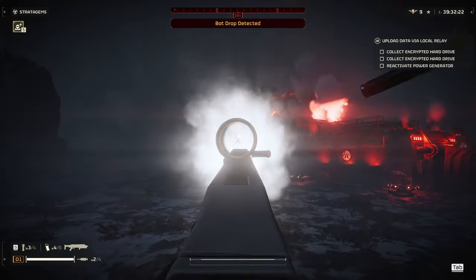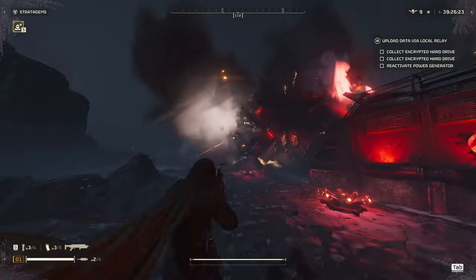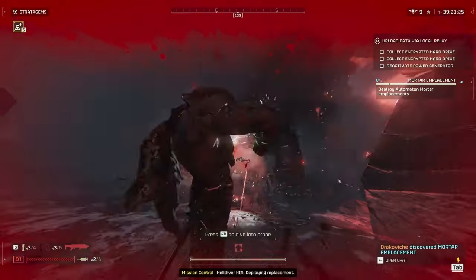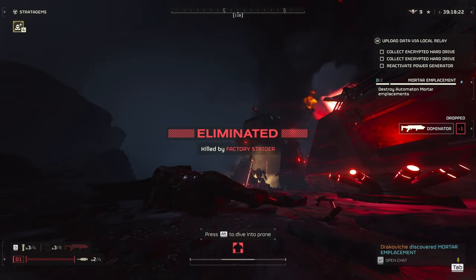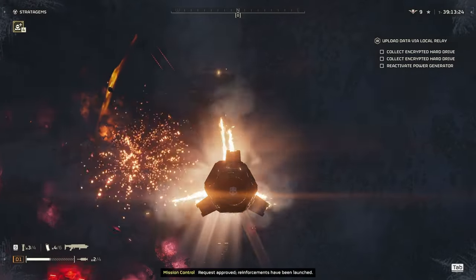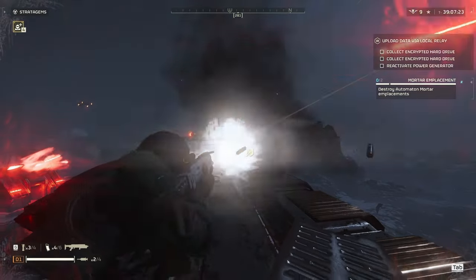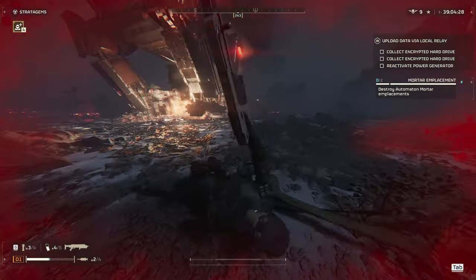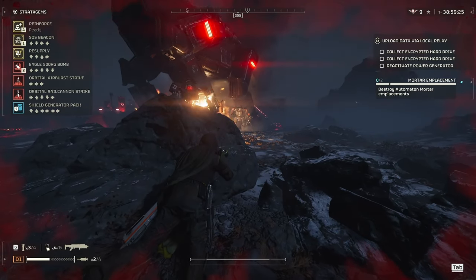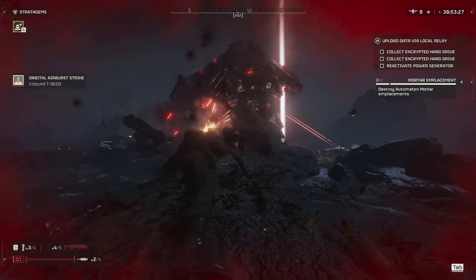Next up we have the Factory Strider. In my opinion the main weak point will be the 2 laser turrets underneath the chin. These weak points only take a few shots each with the Jar-5. Once they're destroyed it can't really shoot you except for the laser turret on the top. Just be careful for the devastators that it releases from the bottom. If you do die you can get on top; however, the Jar-5 can't do any damage to the laser turret, and it's very easy to get knocked off by enemies. You're better off using a stratagem to take out the Factory Strider. I used an air burst in this case to try to clear out all the enemies.